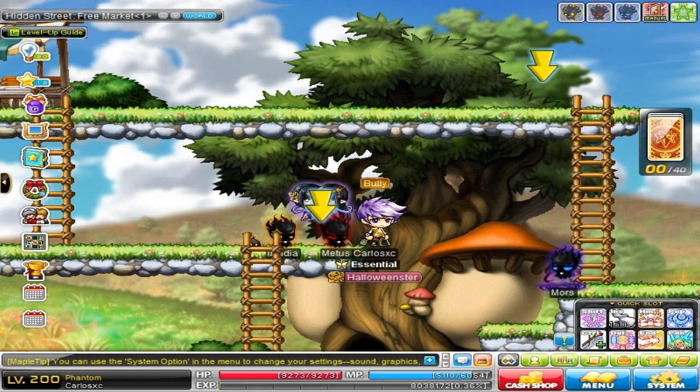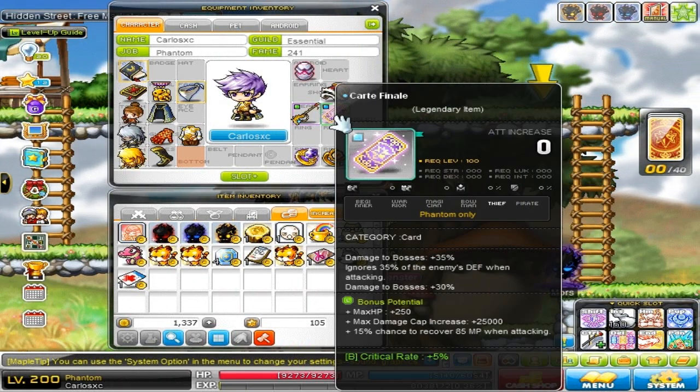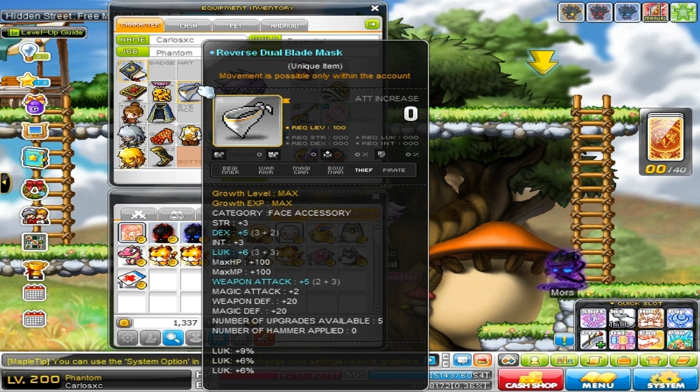The more support I get for these videos the faster I'll upload them. Now let's look at some of the gear I have left over that I never sold. The main thing is my card — if you're an old subscriber you pretty much saw me cube this. I also have my mask at 21% luck, nothing too special here.